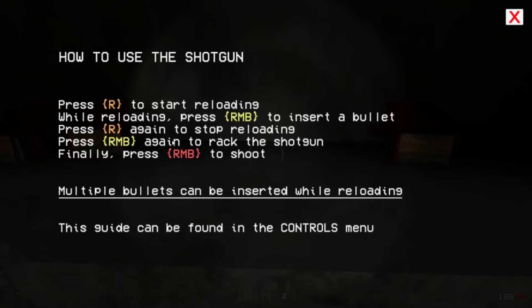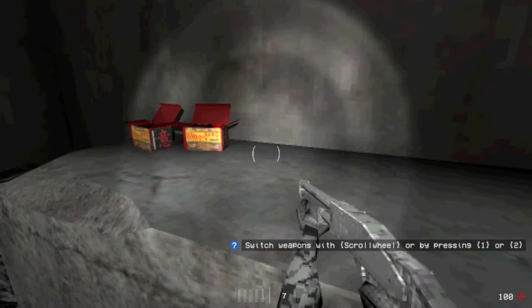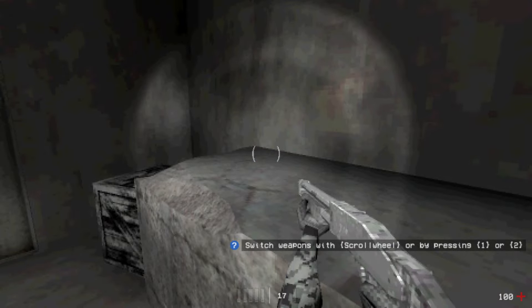Oh, shotgun! How to use the shotgun: press R to reload, use right mouse button to insert a bullet, press R again to stop reloading, and right mouse button again to rack the shotgun. Finally, press R and B to shoot. Multiple bullets can be inserted while reloading. This can be found in the controls menu.